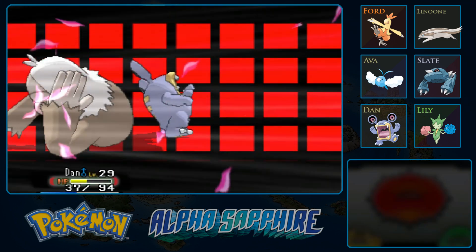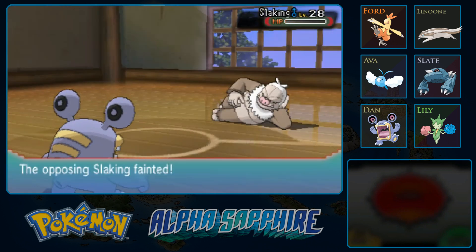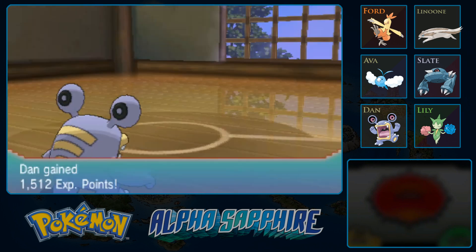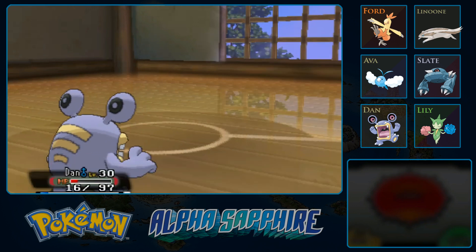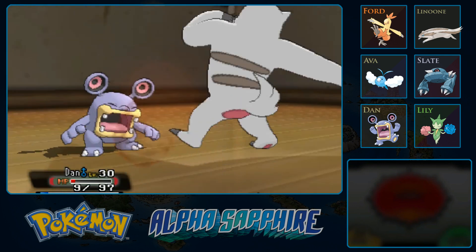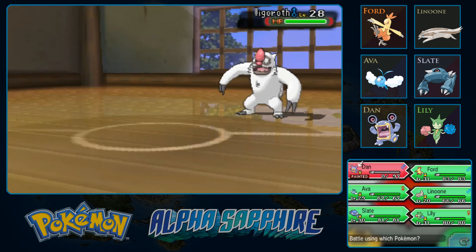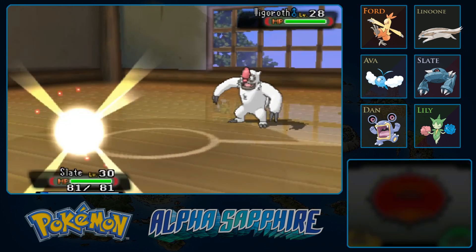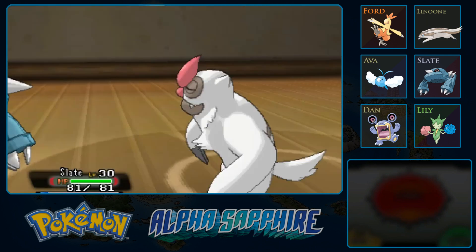Retaliate — I have no idea what that does. Its base power doubles from 70 to 140 if one of your Pokémon has fainted the previous turn. Oh, why didn't the Yawn work? Because of the Uproar — Pokémon can't go to sleep! That's really lucky. If it ain't broke, don't fix it. Dan is still stuck in an Uproar so can't switch. Vigoroth is the middle stage of the Slaking line — it does not have Truant, I think it has Vital Spirit which means it can't go to sleep. And apparently it's faster. Let's bring out Slate since we should resist Vigoroth's attacks.